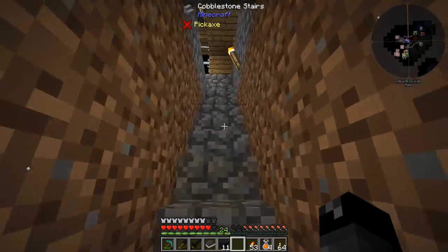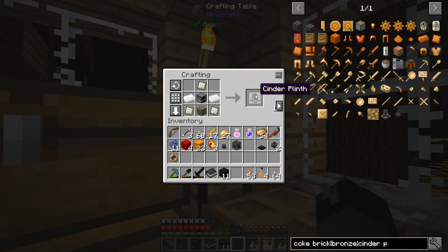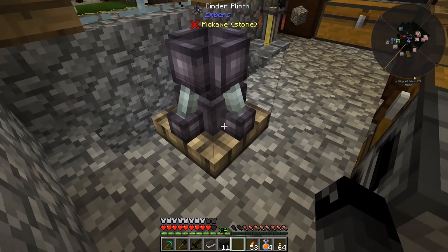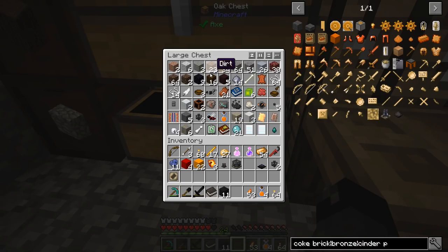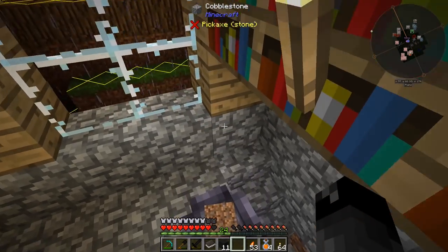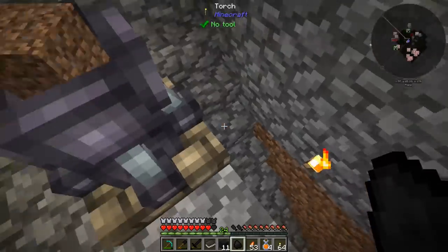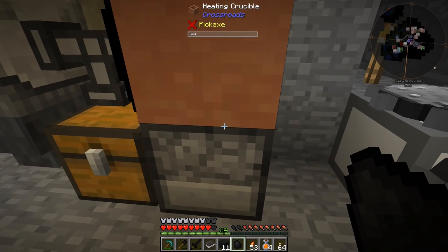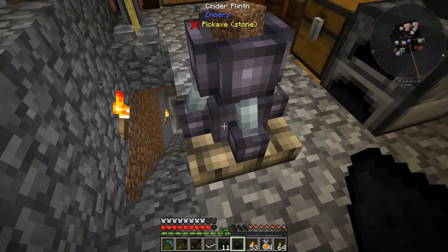This is another machine I've never set up before. We have the cinder plinth — let's set it down and take a look. It's slightly bigger than one block. Right-clicking does nothing, so how does this work? I think I saw you can burn almost anything in there. If I put dirt in, nothing happens. We need to give it power somehow — does it sit on top of a furnace? Let me try coal. No, this might have to go on the coal heater — but that's from Crossroads, a different mod. I'm going to have to do a little more research.